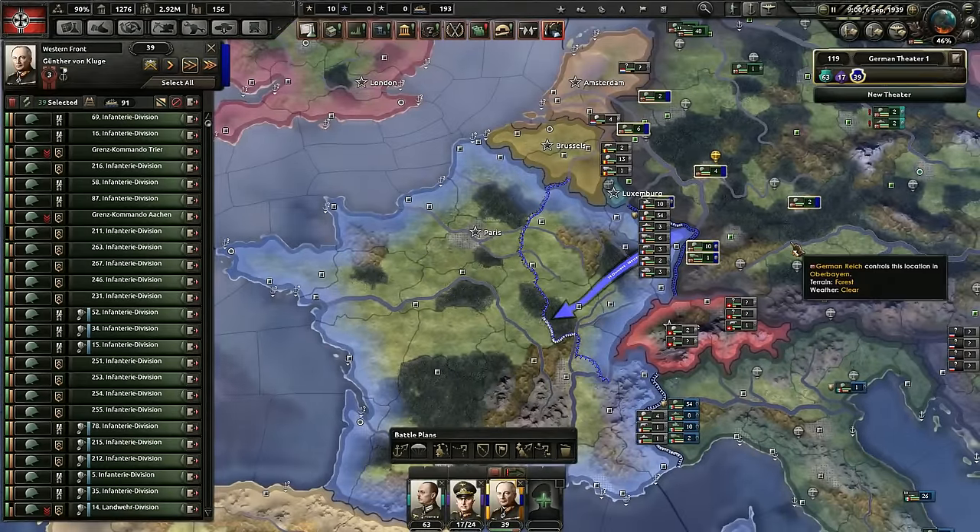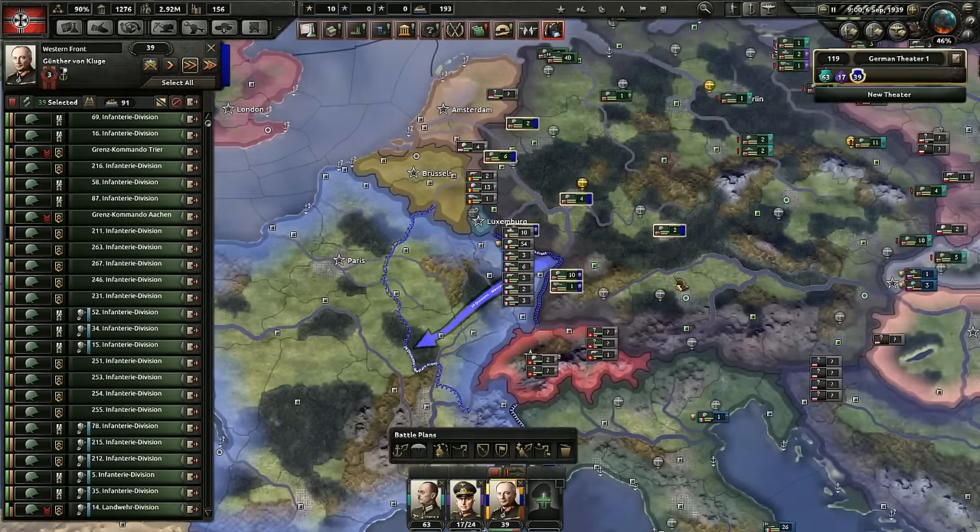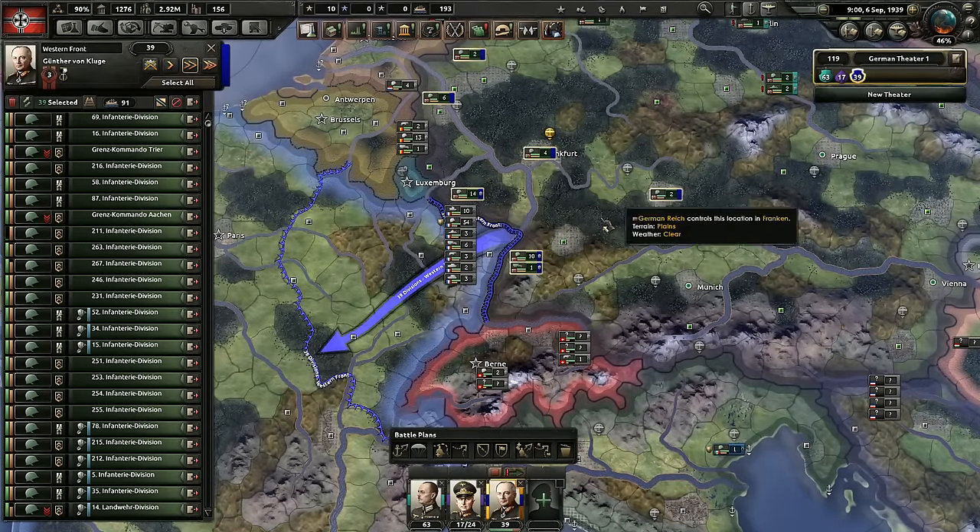What we've done is assigned everybody in this army to a single offensive line from a single front line. That's a very simple way of doing things. But let's talk about some of the more advanced topics when it comes to using the various hotkeys and things related to battle plans.